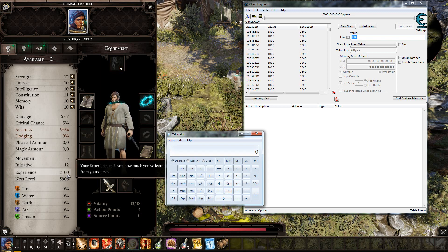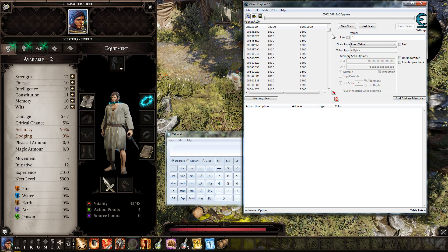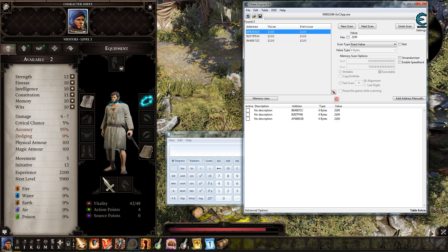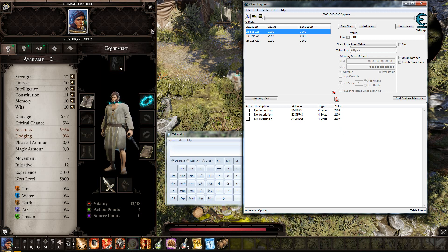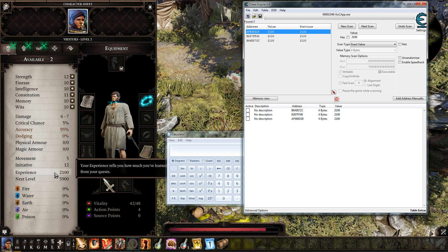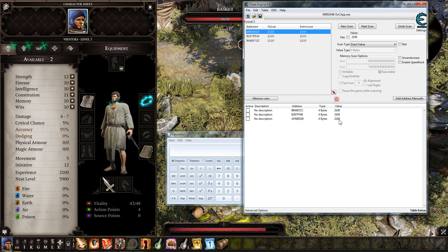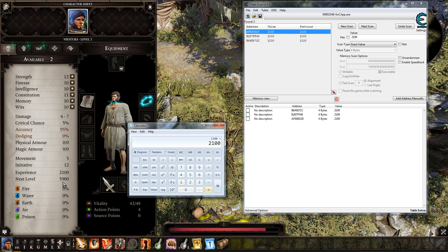We need to search 2100 because you see how many addresses there are — 5000. So let's search 2100. Only three addresses left. I think all three addresses belong to one companion, so if you have two companions it will be six addresses, three companions nine addresses, four full team twelve addresses. That's how the game works between party members.